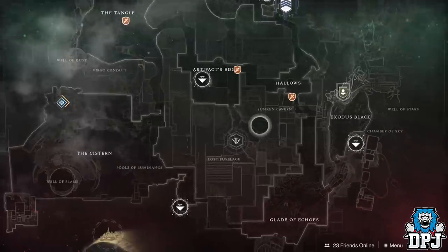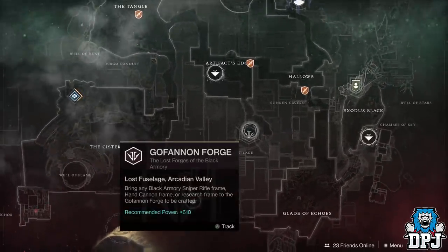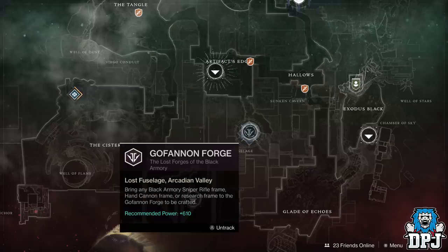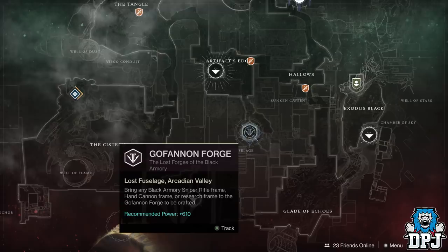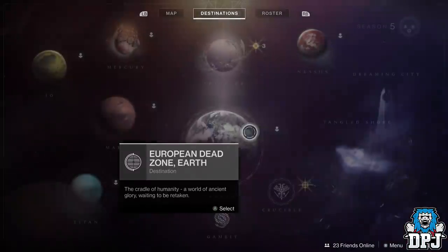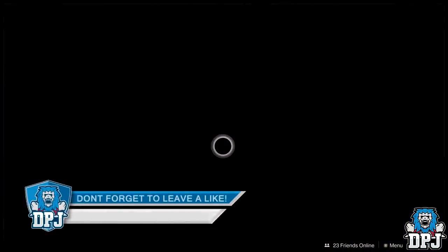You'd think you'd just instantly be able to take part in the forge activity upon its release, but actually that isn't the case at all. You have to do quite a long quest line which isn't as simple as you might think to initiate. So step one to actually start the quest line is as follows.